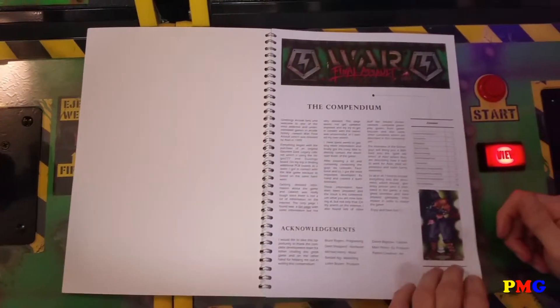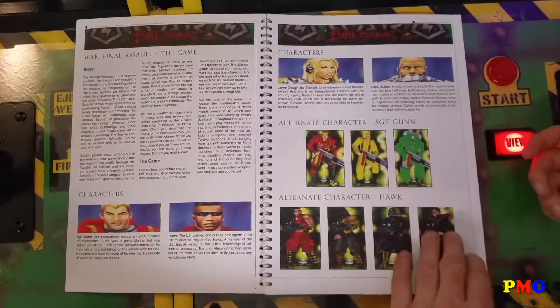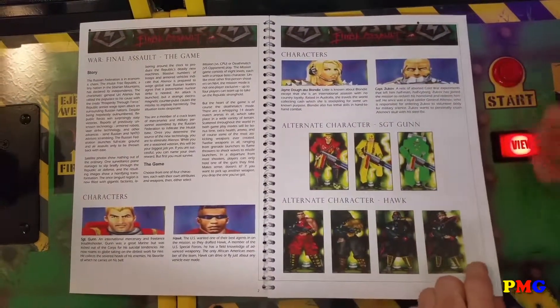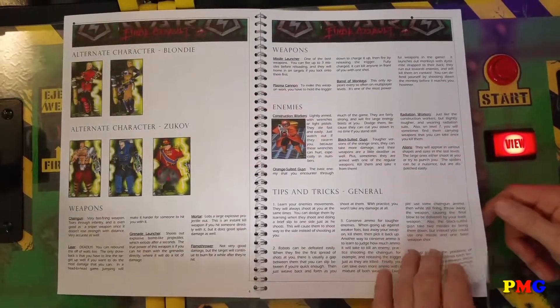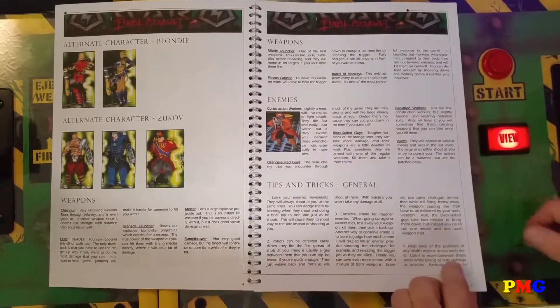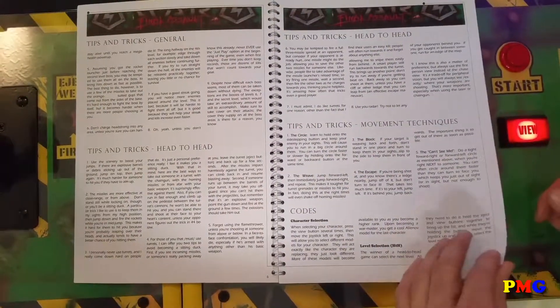So let's have a look at the contents. I will give a small introduction, and we will discuss the different characters with all their pictures, including the alternate characters. There is also a section about the weapons and tips and tricks in general. Most of this information I took from GameFAQ.